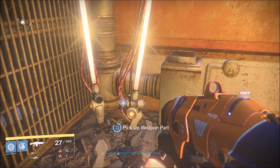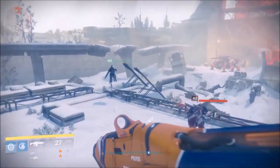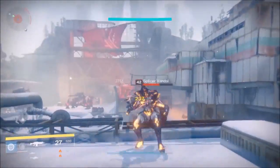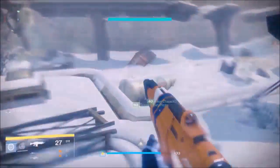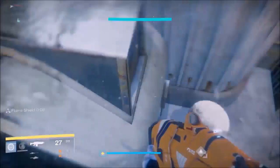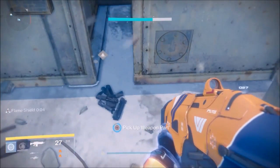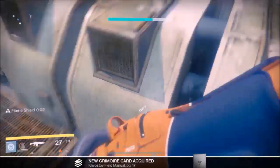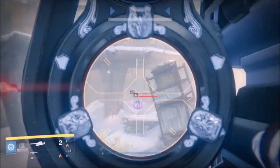The third set will actually be in the blast area. Once you reach the blast, the third and final set of weapon parts will be located on the ground towards the left corner of the building I'm standing on. Just make your way to the left corner, drop down, and the weapon parts will be located on the ground — kind of between what you could call AC units, or at least that's what I'm going to call it.